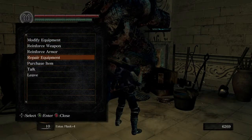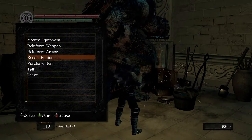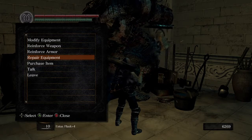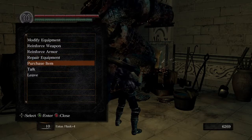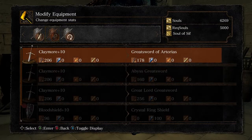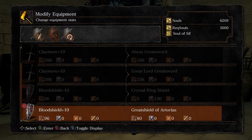Check this out. Off-camera, I went to the Skeleton Blacksmith and gave him the Large Fire Ember and the Chaos Ember. If we go to modify equipment, now that I have the Blood Shield to plus 10, this popped up — I can make the Great Shield of Artorias.